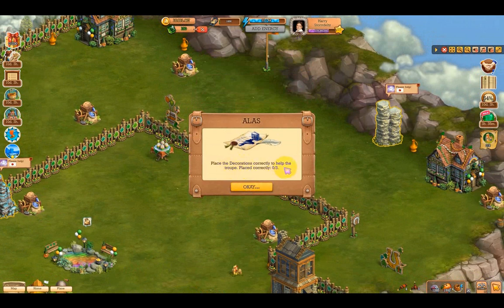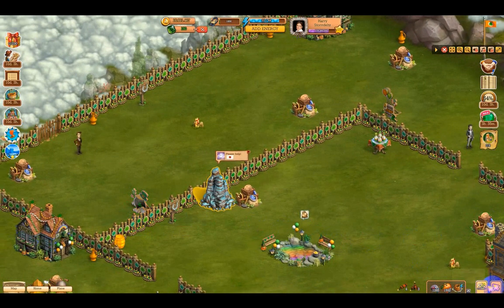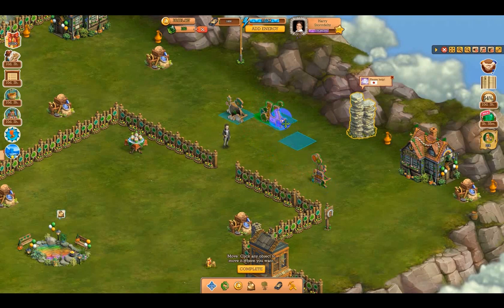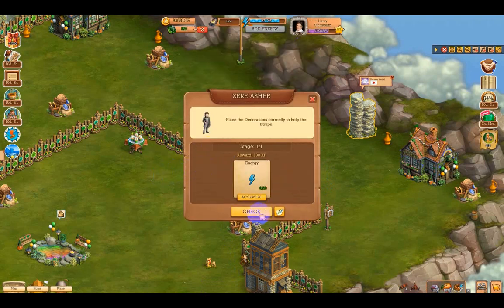We gotta place the decorations correctly to help the troop — place correctly, three. Let's see, they spell something out. I can't read it, but let's do this. Don't know what that one is, don't know what that one is, and don't know what that one is. I'll bet you we don't have it — what are we supposed to have here? Could that be there? Can that be there? I don't know. We're gonna find out — let's see if we have any right. Stage one. Well, let's do that, thank you.